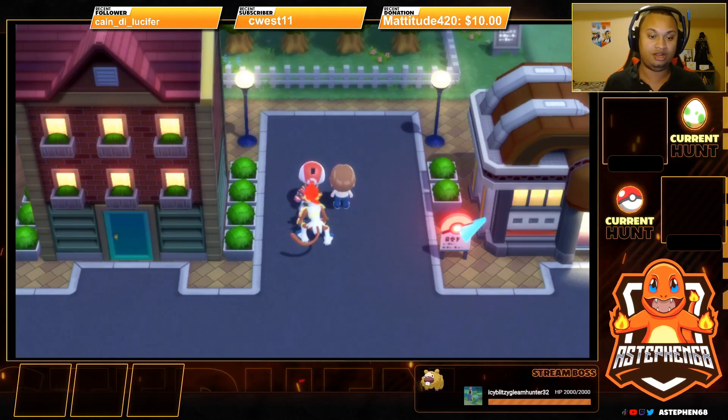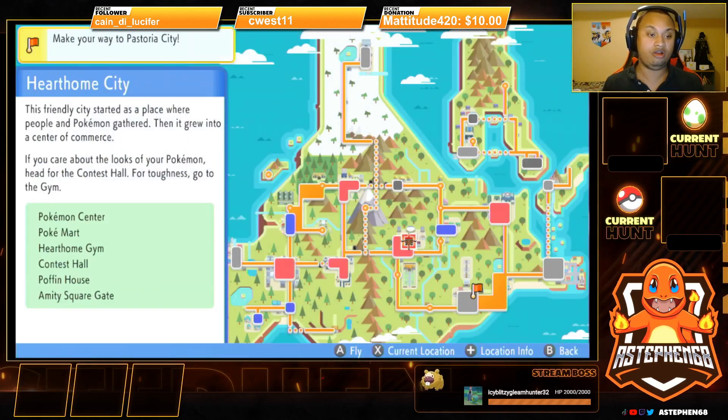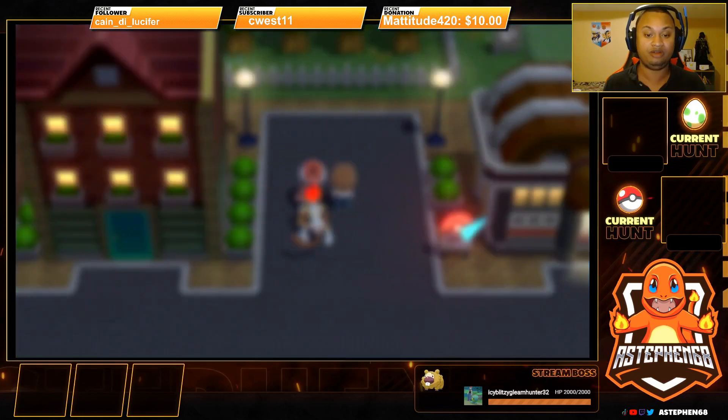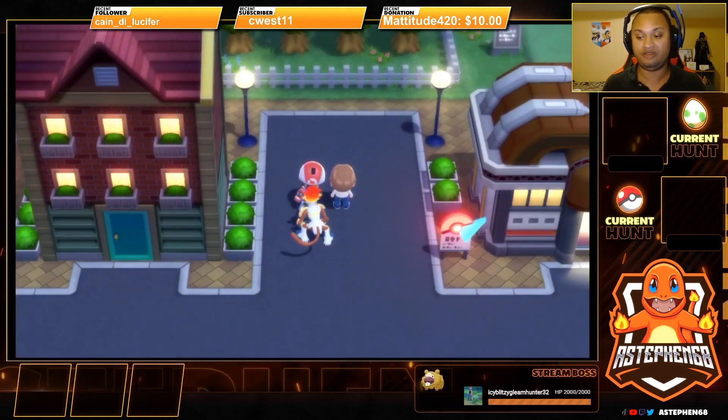So we're just going to get started. If you want to get your Pokemon to follow you, make sure you are in Hearthome City. This is where you get your Pokemon to follow you. Make sure your friendship level with your Pokemon is in a decent spot so it's not low all the time.